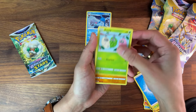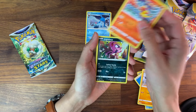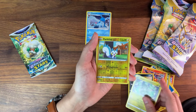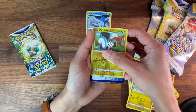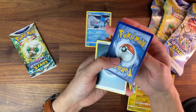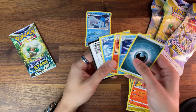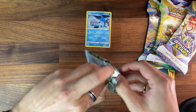We got Burmy, Riolu, Magmar, Impidimp, Axew. No trainer gallery hit, but... what the hell is this? Come on, something! No bangers just yet.